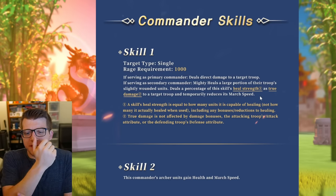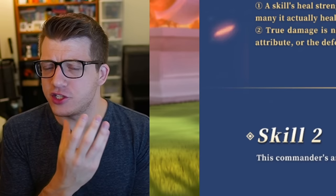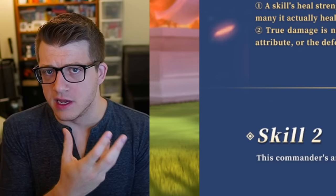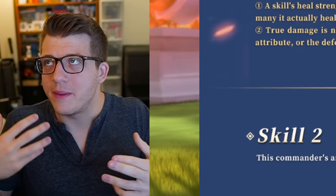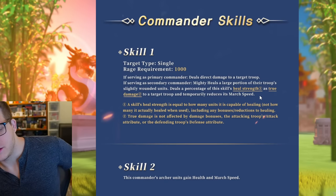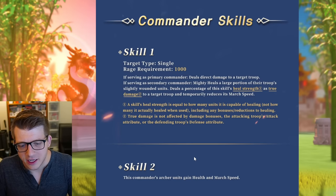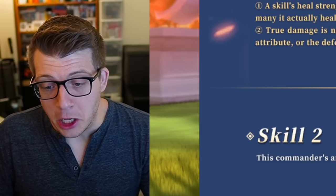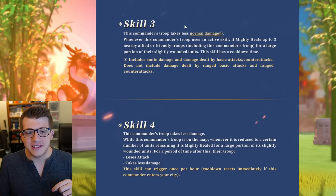We see a second archer with mighty healing and true damage, which is bizarre. The direction archers are headed is so weird — I never would have expected these types of skills on archer commanders from a lore or logical perspective. The second skill is very cut and dry: health and march speed, which are my two favorite things to see on any commander, so I'm happy about that — hopefully the numbers aren't too small.